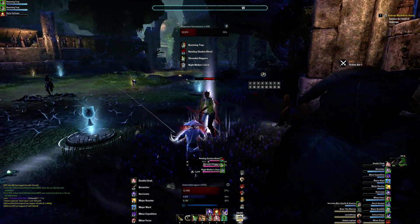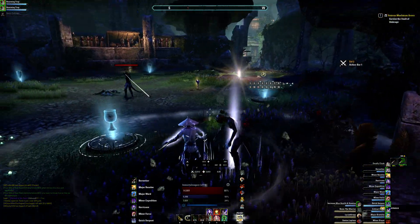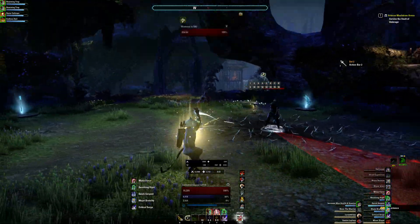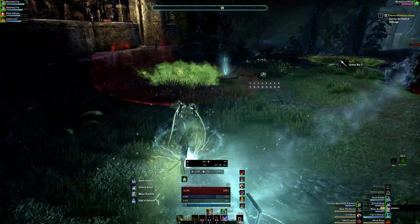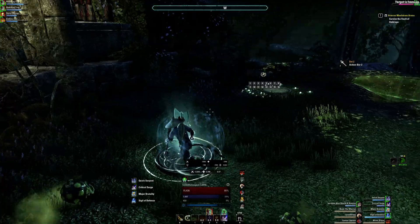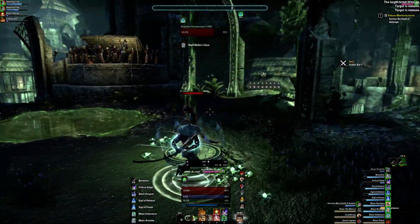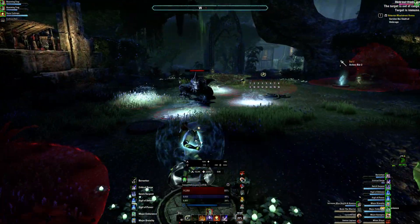Venom shots here — there's going to be two of them. Simple DOT. Right here a Wamasu is going to spawn, so what I do is grab the Defensive Sigil, then grab the Offensive Sigil. There's a Venom Caller up, so I'm going to pop a potion because I'm going to go on Stamina and kill him.